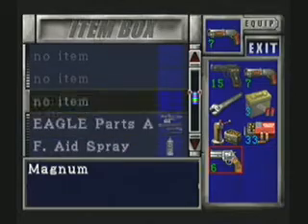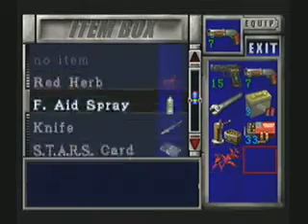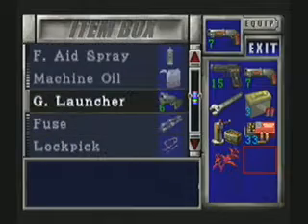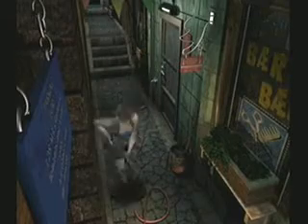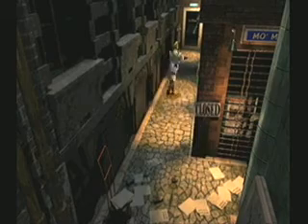I'll take one of these red herbs because I might find a green herb along the way. I'll stick with the wrench because you need it. So pretty much I have to run around this town and look for all the components to this tram that's over by city hall.